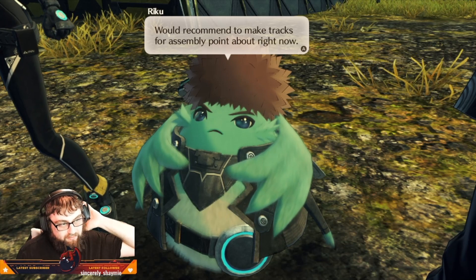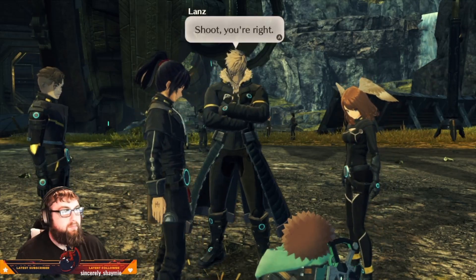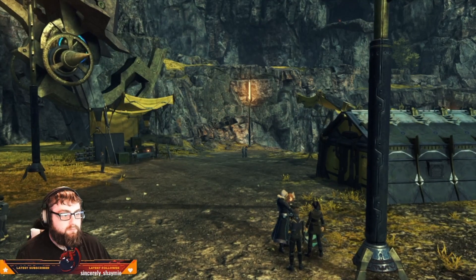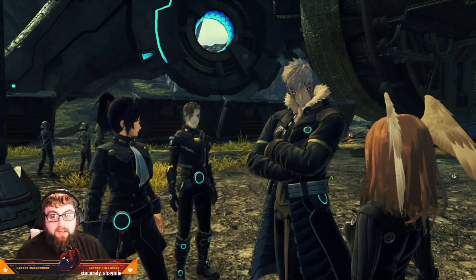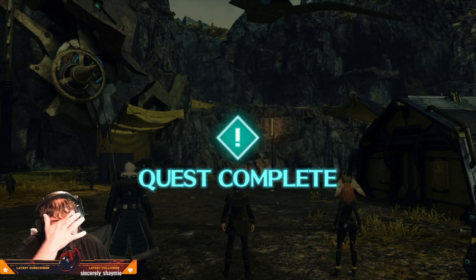Would recommend making tracks for the Assembly Point about right now. We're assembling by the Colony Nine front gate, right? Let's go as soon as you're ready to decamp. 'Decamp'? Really? Won't you just say 'leave camp'? Quest complete! 5 SP plus 4 EXP.